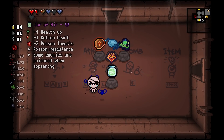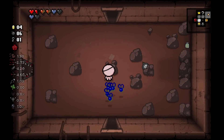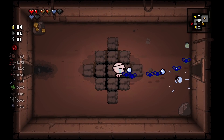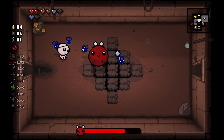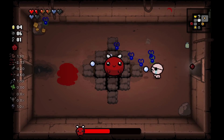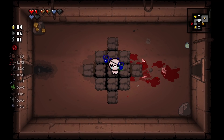Next we got the Jar of Air. The Jar of Air will give you a health up, a rotten heart, three poison locusts, poison resistance, and some enemies are poisoned when appearing. I already had the poison locust because I already picked up this item once, so now we have six. We got the health up, we got the rotten heart. The enemies being poisoned upon entering your room is pretty self-explanatory. We'll try the poison locusts against a boss — Baby Plum. The locusts are good. Three locusts on a character that isn't Tainted Apollyon, I'm more than down for. And you saw what we did to that baby, so I'd say it's pretty good.